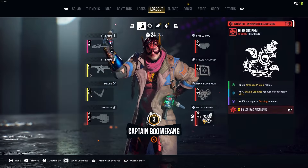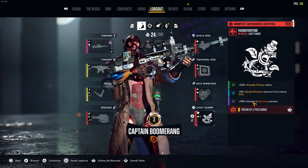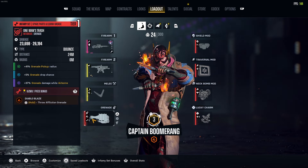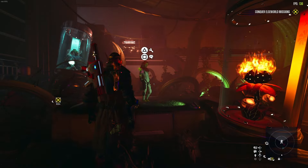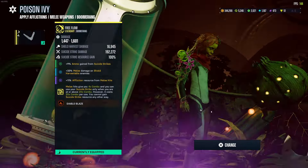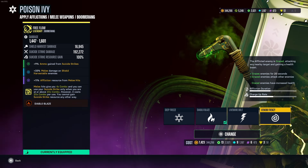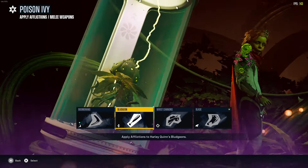When it comes to builds, for example the build I'm running right now — I'm doing a burn build mainly because I got a lucky charm stat that does 49 damage to burning enemies. Since I got that stat I decided to go all-in on burning. I put burning affliction on my boomerang using Poison Ivy, and I put burning on my grenade using Poison Ivy. It's really useful whenever you're going for a specific build — whether that's freeze, electric, venom frenzy, or any other affliction that synergizes with your other stats.